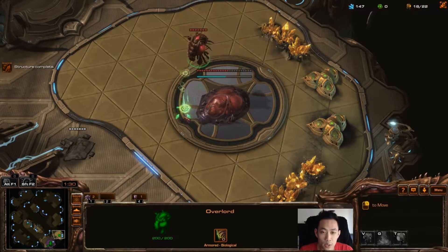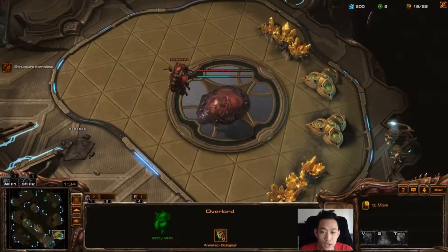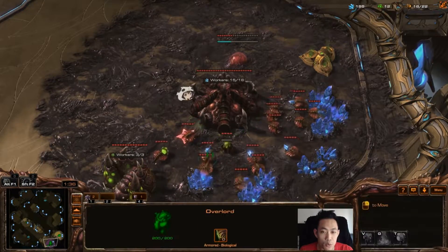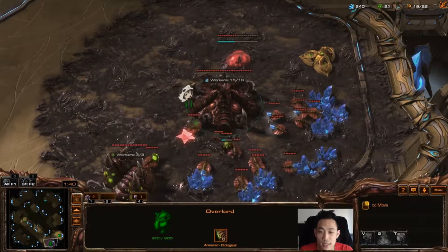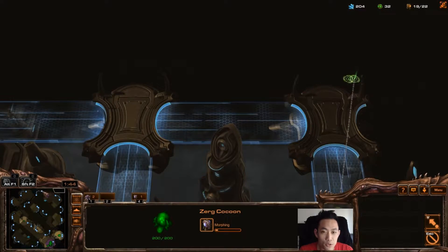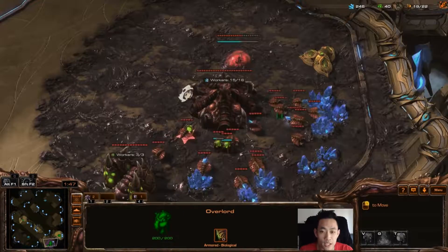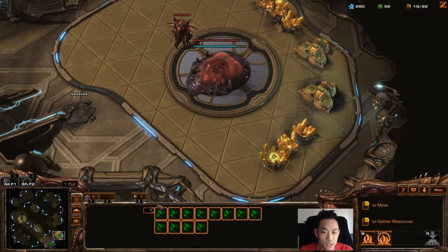Just getting the Spawning Pool down, waiting for the hatchery to finish. Once it's done I'll start transferring drones to get that extra percentage of mineral income from the gold base as soon as possible. Ling Bane Muta has been my go-to strategy lately because Roach Ravager has become pretty weak now that a lot of Terrans are opening tanks and Marines.